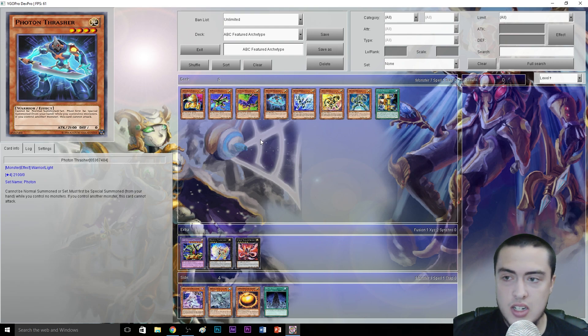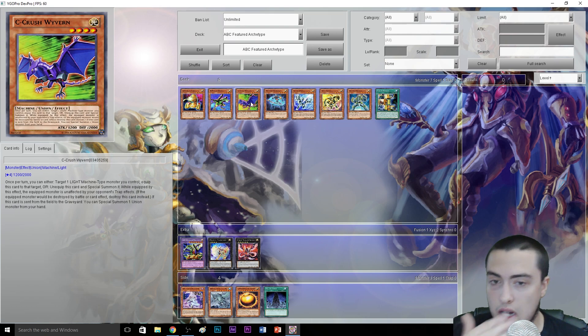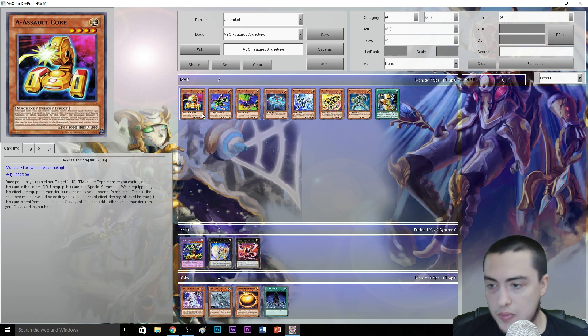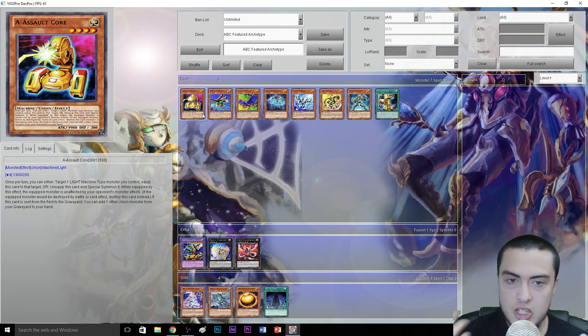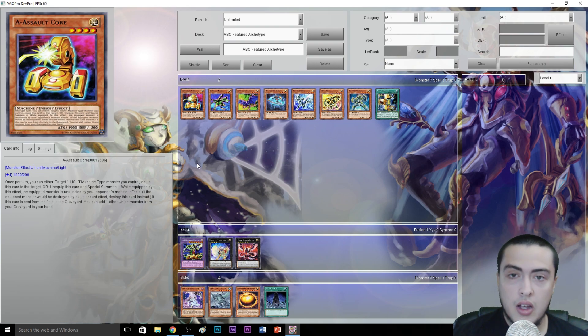ABCs, much like XYZs, are going to be another deck coming out that has a fusion monster that's basically a combination of all three letters. But this deck is going to be much, much better and we're going to talk about why. One thing unique about the ABCs is they're union monsters, and we haven't seen unions since Machina — at least nothing too meta-relevant since then. It's going to be really cool to see a union deck back in the metagame. This deck will be by far a top tier, tier one deck if I had to put it in a tier list.